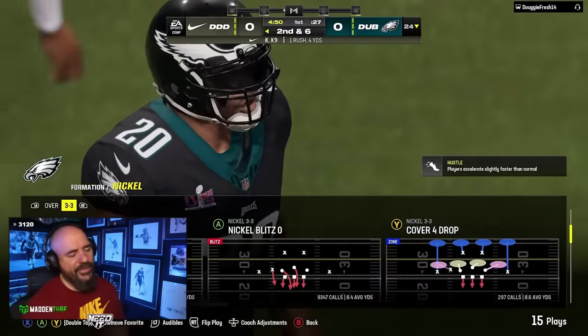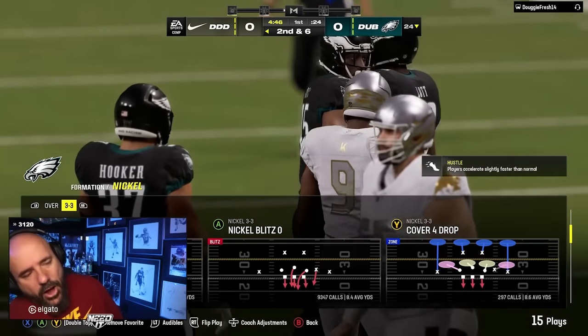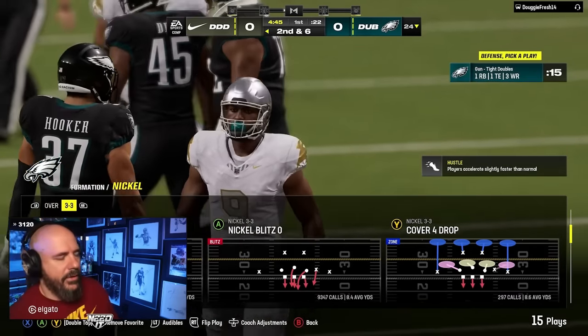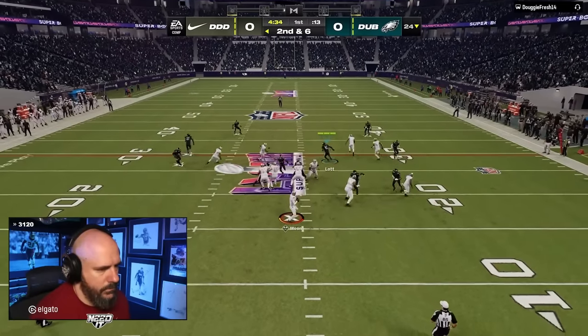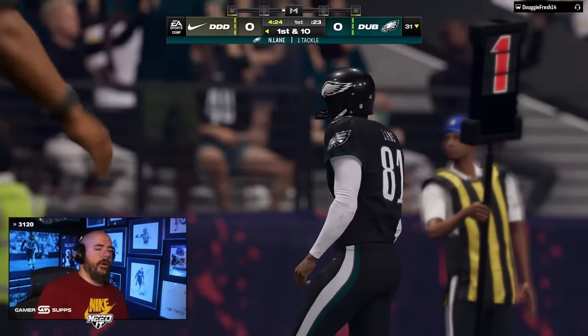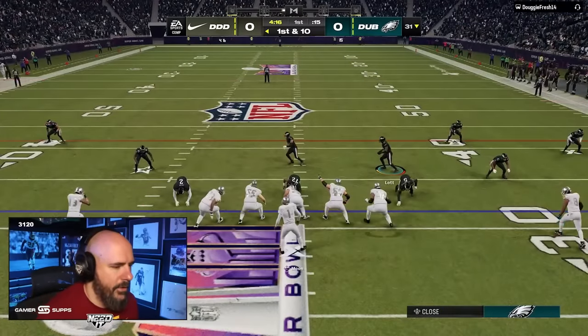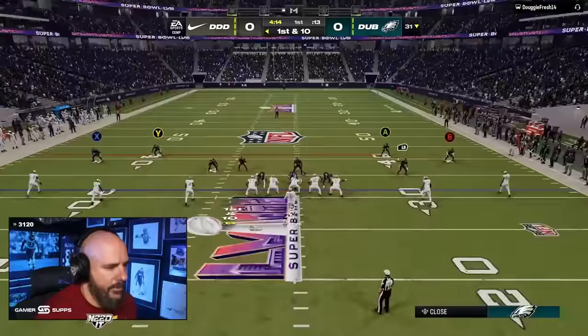Look at what Dawkins just did — that's what safeties will do rather than just a corner-safety. Dawkins low-key might have saved a touchdown right there. One card on the market and this has got to be Dawkins. Is he the most expensive card right now? This guy knows how to beat me.